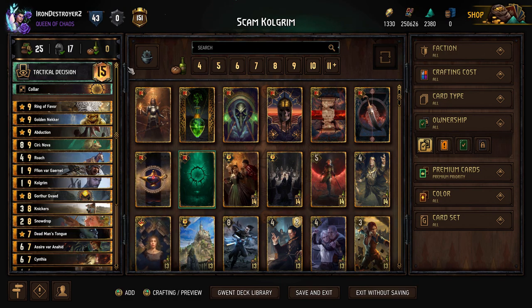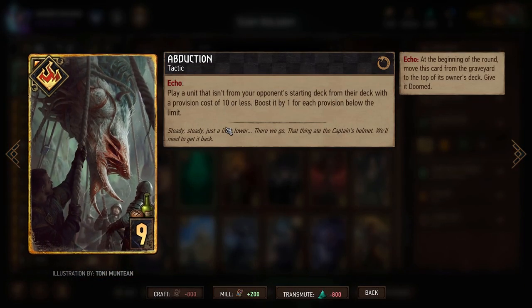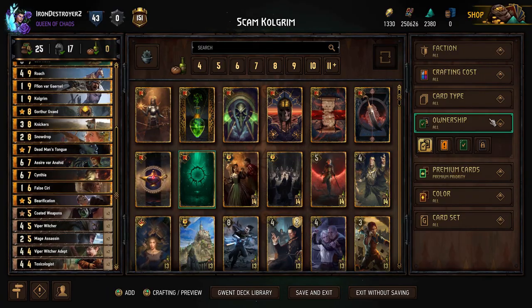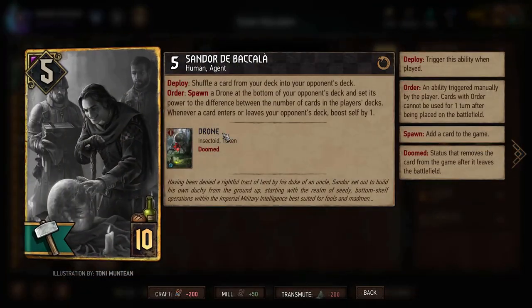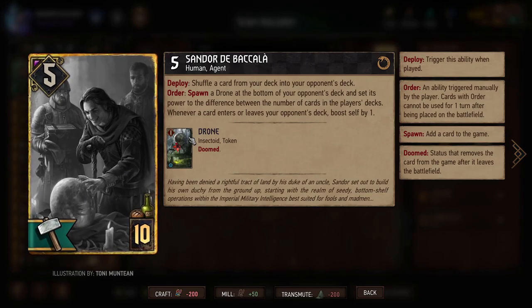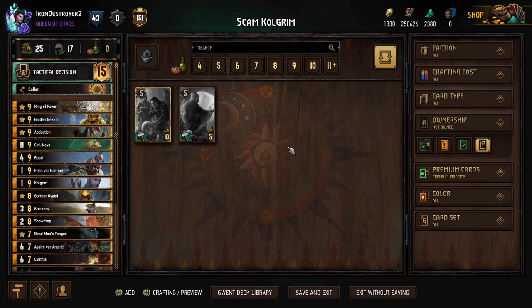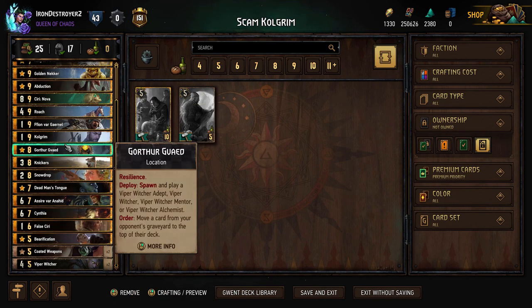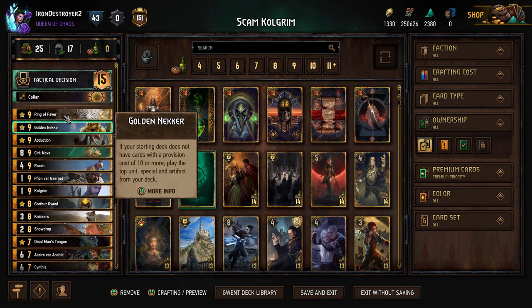Today we're going to be playing some of the new Nilfgaard cards - not all of them, but we'll get into that in a minute. We're going to be trying to use Abduction quite a bit, some interesting things we can do in this deck, and we're also going to be using the Toxicologist. The other two for now are in this deck. We are running - I would have liked to play Sandor, but we're running a Golden Necker deck just because we don't have enough tempo otherwise.